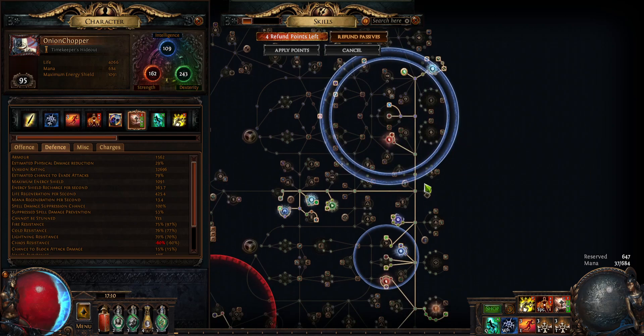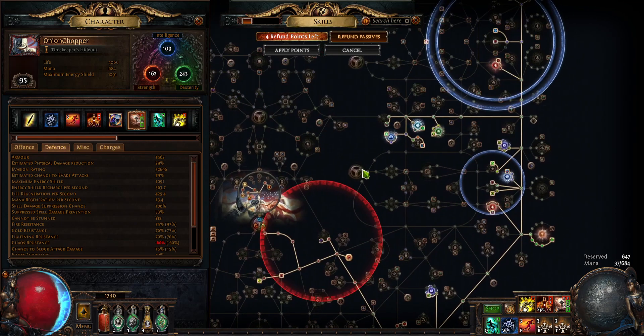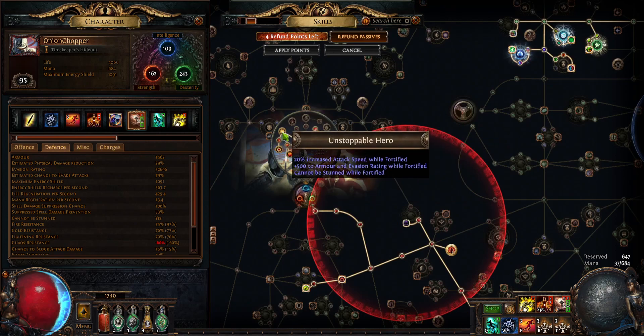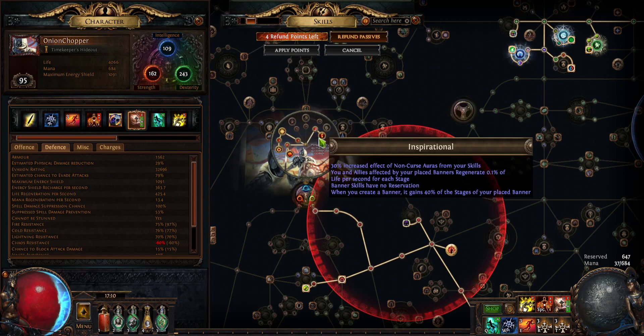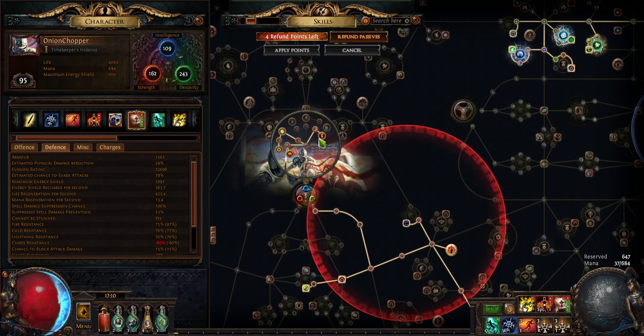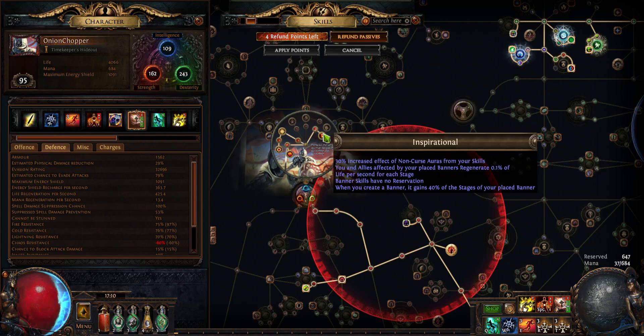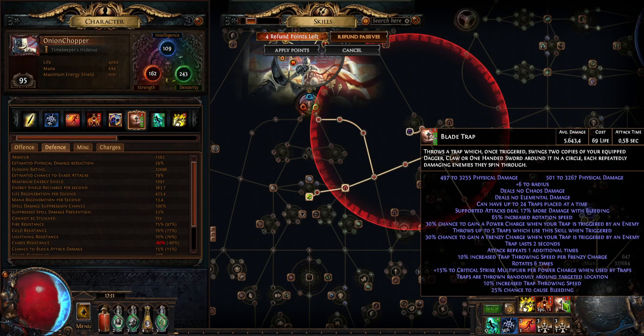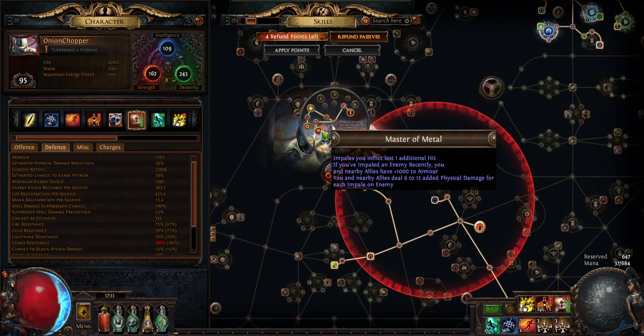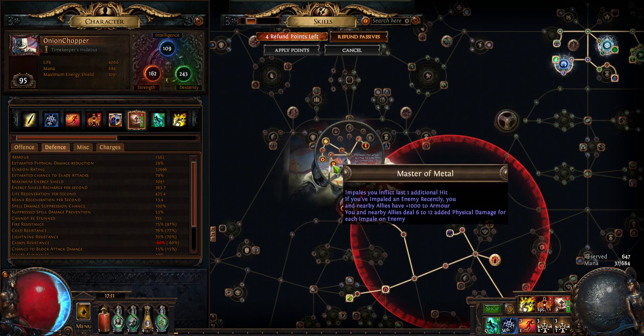Assassination, Saboteur, and Blood Siphon for some life. That's basically it for the tree. For Ascendancy we get Fortitude - obviously we want the attack speed, it doesn't really do anything for us but Cannot Be Stunned is really nice, and Fortify we can't get anywhere else. Inspirational for aura effect and mana reservation, plus no mana reservation for Banner - really good to fit more stuff in. And obviously Master of Metal. The nearby allies armor from that we are not getting all the time - we can just get it from Vaal Blades. We can't get it via Blade Trap because we are not actually hitting; it's the trap that hits. So we need to Vaal Blades through the enemy to actually get the 1k armor.